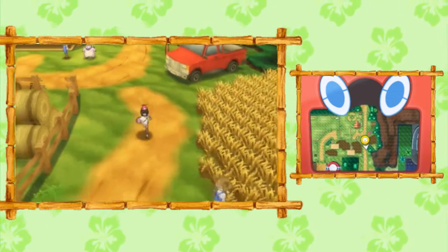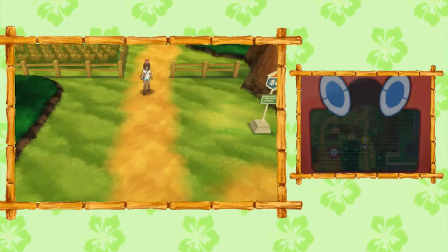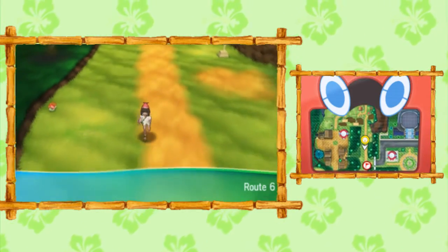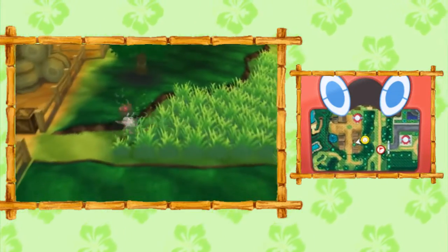You have to have beaten Lana's Trial to get through here, but if you start off by Paniola Ranch you can head southbound into Route 6. There's a grass patch on the left side — you can come over here to find some sort of secret path to a hidden area in Paniola Town.